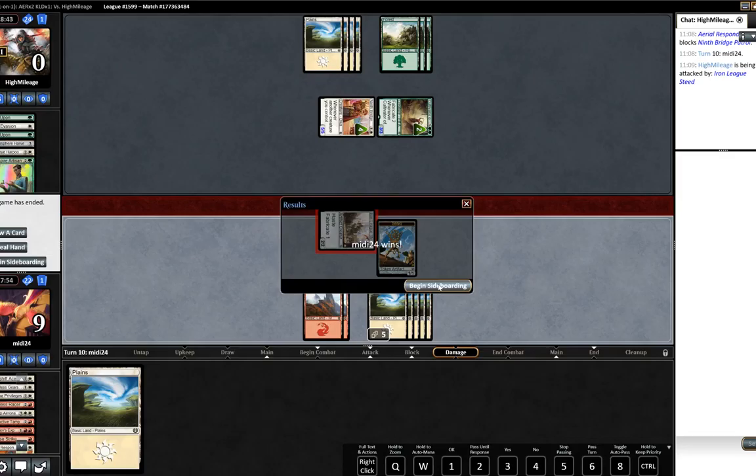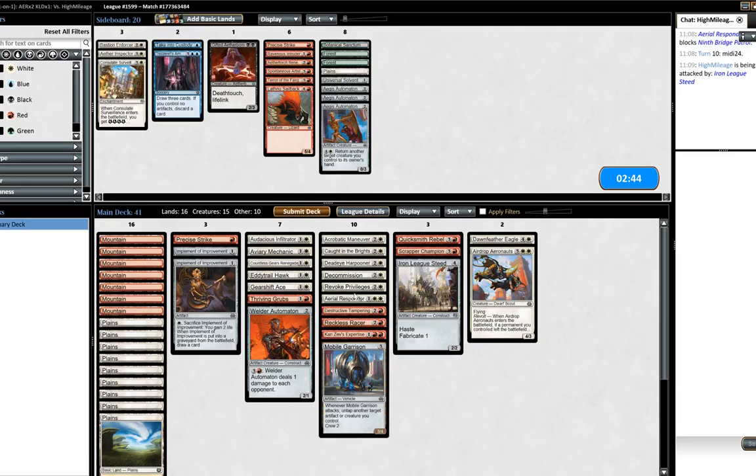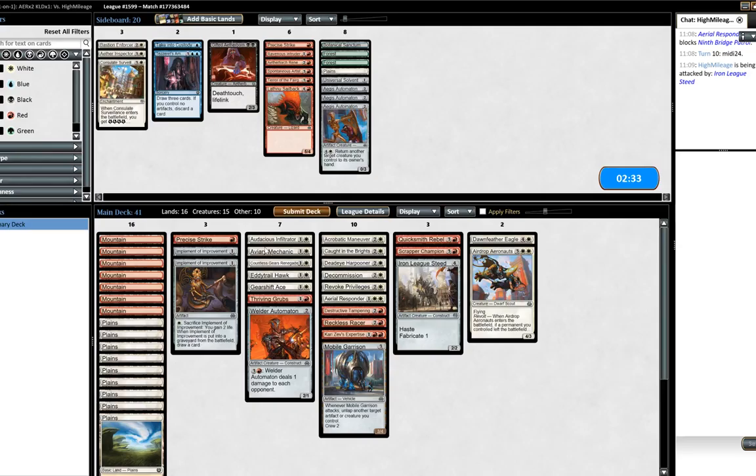Okay, we got there - that was close, very very close game. Our opponent's got a very good deck here: Cultivator of Blades, Ethersphere Harvester. We will take the Decommission for sure. We need to take something out if we're doing that - perhaps just one of the implements. Perhaps Aviary Mechanic or something like that, it's just not going to do too much in our deck.